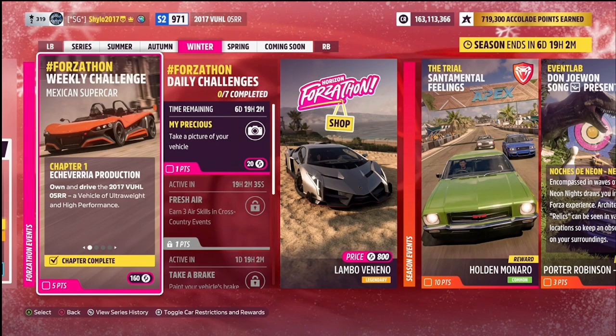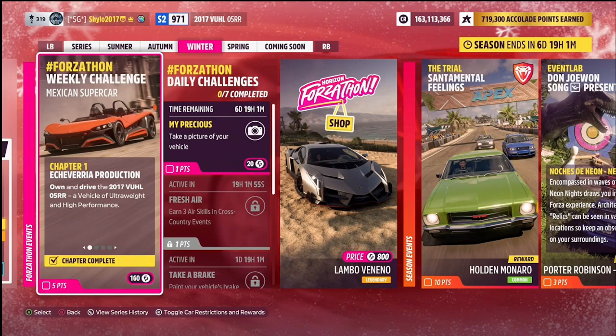For the first chapter, you need to own and drive the 2017 Vuel05RR. This car can be purchased from the auto show or the auction house. I've got a tune for you — it is near the top of S2 class and shared under my gamertag Shadow2017. I made it for the last time we had this Forzathon, so it's pretty much optimized for all the challenges with plenty of power, grip, and speed.